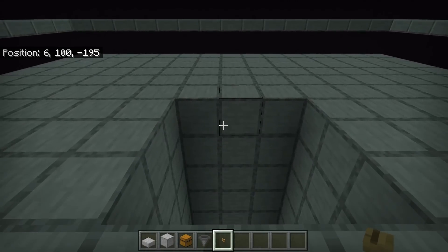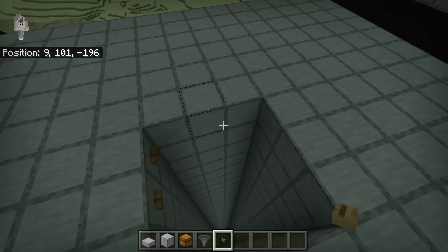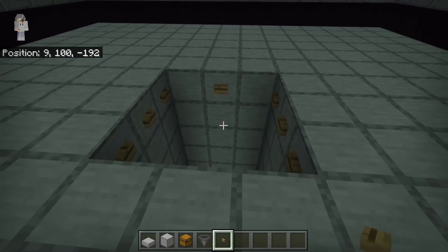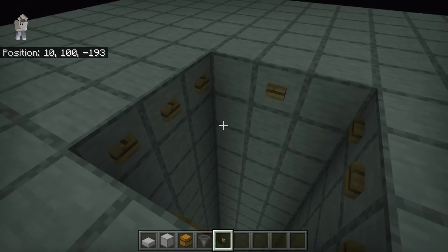Come to the center and take some buttons — you can use any buttons you want. Place three over here, three on the opposite side, one over here, and one over here. The reason we're putting buttons is because endermen see buttons as full blocks, so they'll walk straight off into the kill chamber.